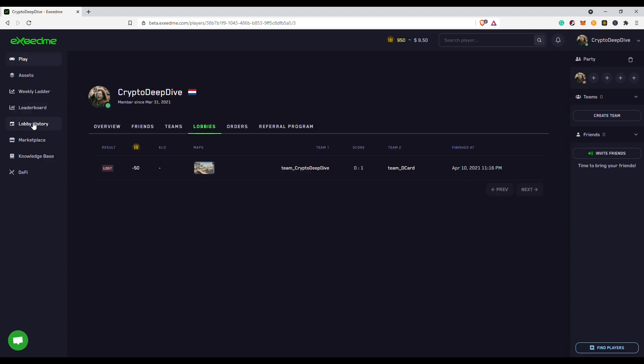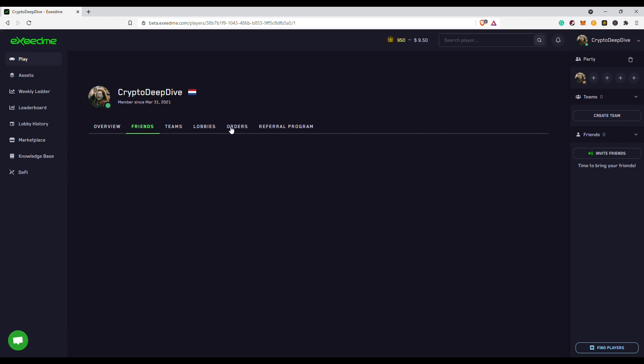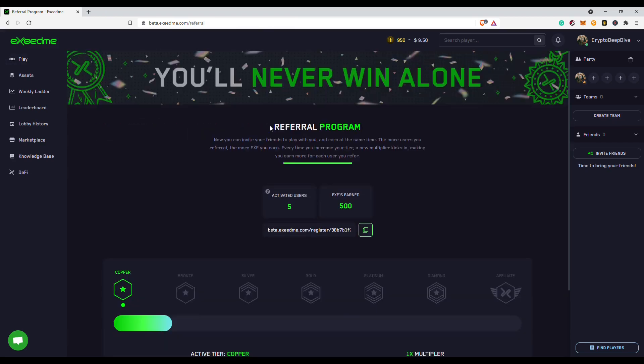Next up is the lobby history. Here you can find all the information regarding your previous matches. Clearly, Counter-Strike is not my game, so don't even look at the stats. You can also find friends, teams, lobbies, orders, and the referral program stats here.